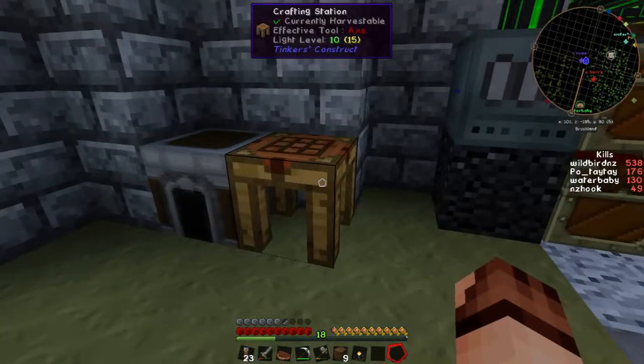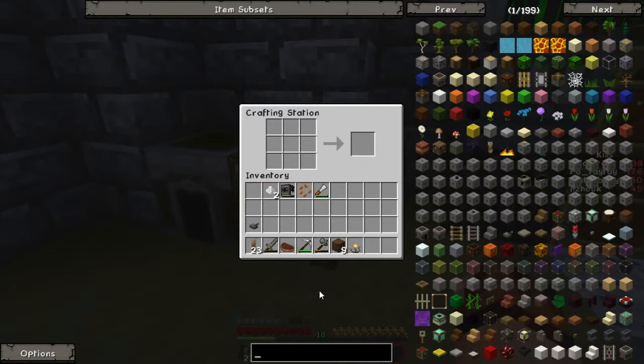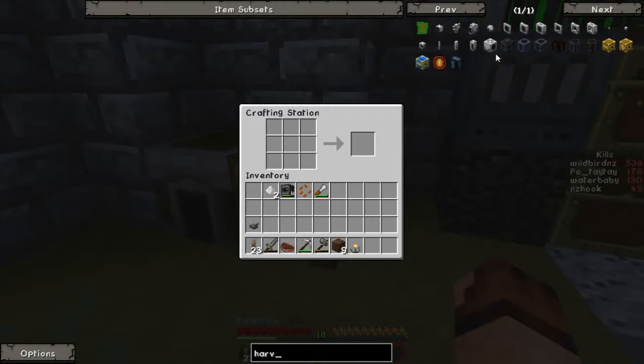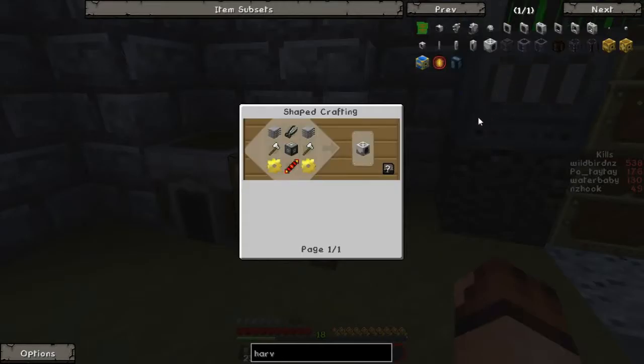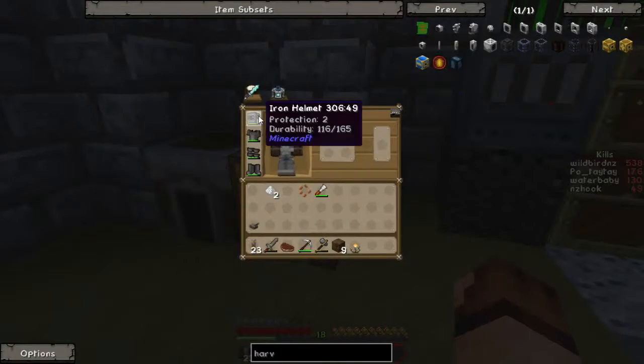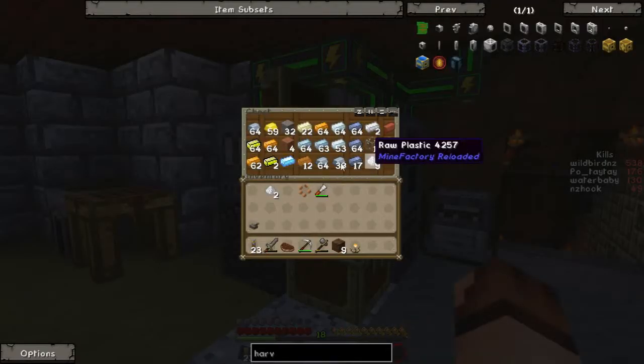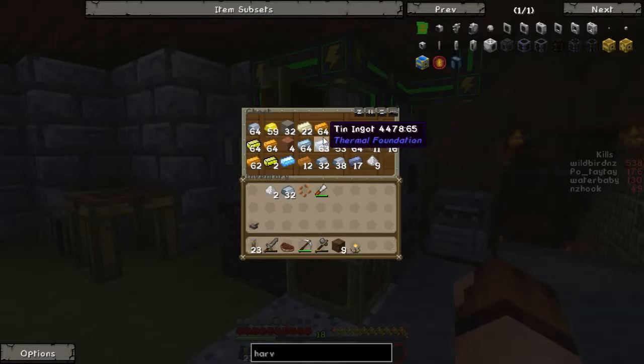The first thing we're going to need is to make ourselves a harvester. I'm not going down any weird route at the moment — just going to start with the basic stuff. So we're going to need some plastic sheets, some shears, a machine frame, probably a lot more than I currently have. So first thing we'll do is grab ourselves some iron, because we're going to need some iron. We also need some tin, which we should have in here somewhere as well. There's some tin.